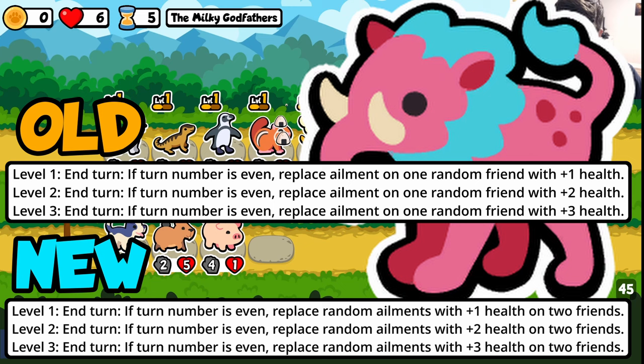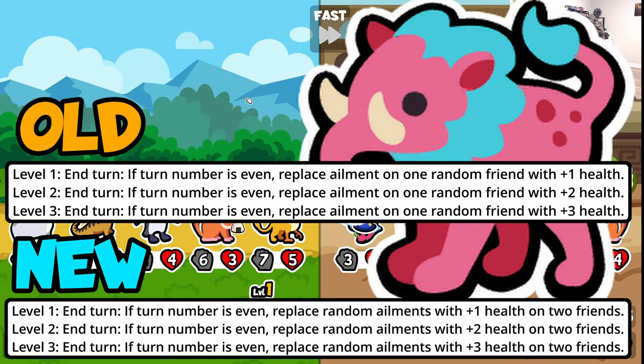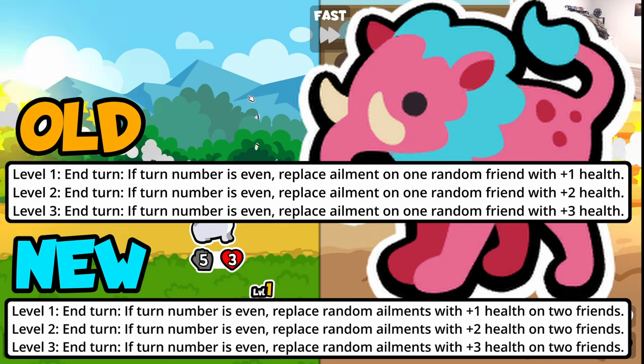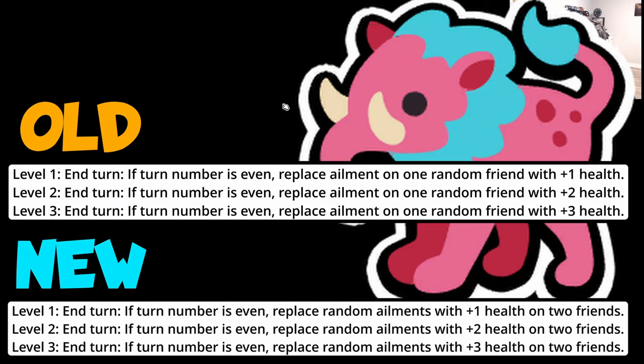Going along with the bush changes, we have the Baku. Baku is nerfed compared to the test server — it only replaces ailments on up to two friends with ailments. It's still better than the original Baku, but I don't know if I love it. It doesn't feel as good as it did on the test server. I think you would rather just wait for the unicorn; I don't think it's worth building into a Baku.